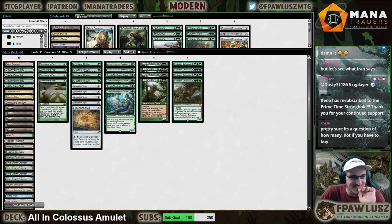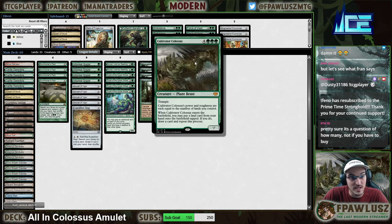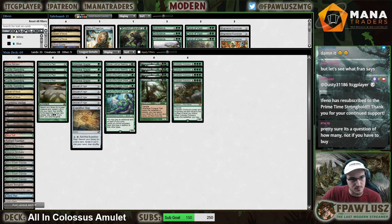Today we go all-in on Cultivator Colossus. We're gonna see how this bad boy works out. We're gonna be seeing it a lot more often now, and our curve got slightly larger. I also made a couple of adjustments — added another copy of Castle Garenbrig because we're gonna have more fatties now, so I want to make sure that we can cast them in time.